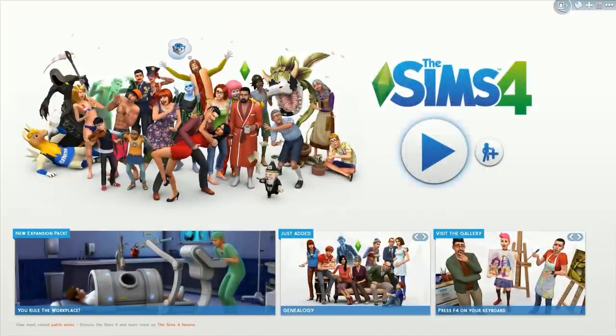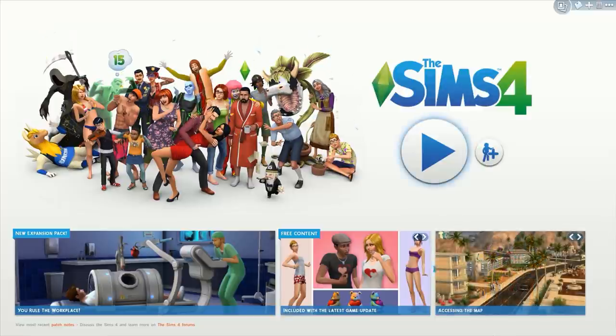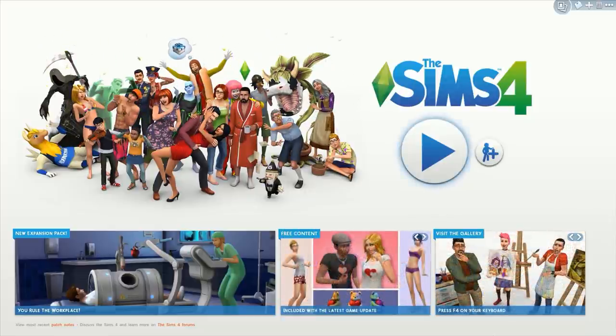Hello everyone and welcome to another Sims 4 update video. In this video, I'll be going over the February update where they've added genealogy, which is basically like a family tree, some new create-a-sim items and objects, and also the new expansion pack called Get to Work, where they've added new careers, objects, and activities. I'll have links in the description to the patch notes, the Get to Work trailer, where you can pre-order Get to Work, and SimVIP's blog post where I got some screenshots from.